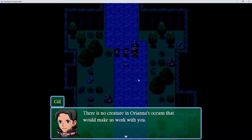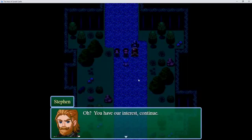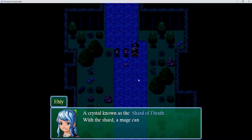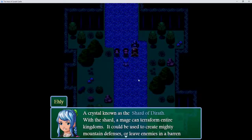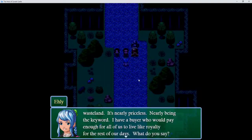There is no creature in Oriana's oceans that would make us work with you. Hear me out — I know of the heist of a lifetime, but I need help. And you have our interest — continue. Duke Reynolds' castle is only a few miles from here. He has recently obtained a very powerful artifact — a crystal shard known as the Shard of Durath. With this shard, a mage can terraform entire kingdoms, create mighty mountain defenses, or leave enemies in a barren wasteland. It's nearly priceless — nearly being the key word. I have a buyer who would pay enough for all of us to live like royalty for the rest of our days. What do you say?